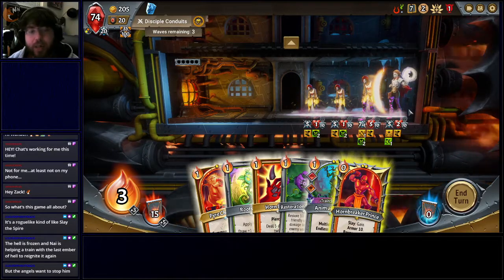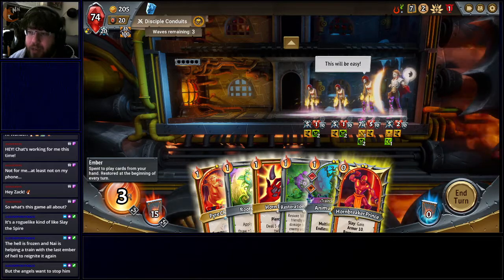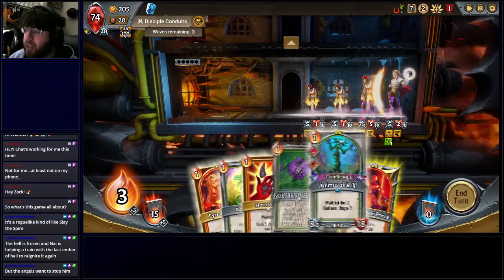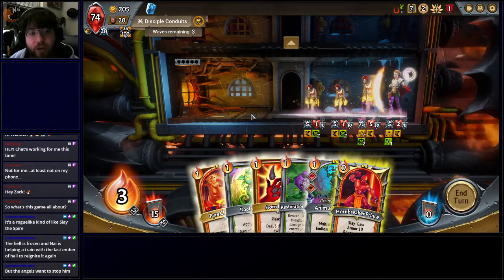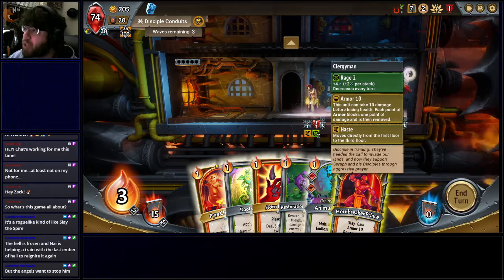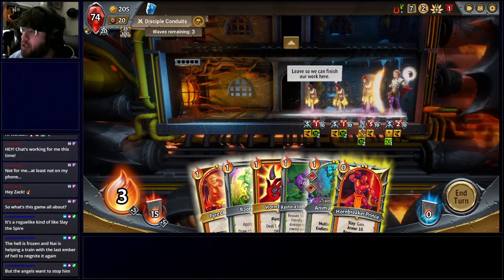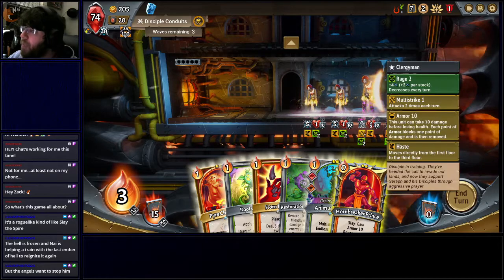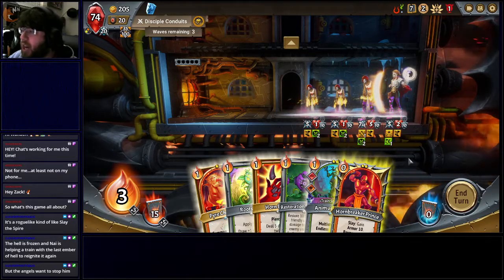Enemies always attack first unless I have an ability called Quick, so I have to be aware that enemies are going to attack. They have damage here: five damage, five damage, seven times two damage, five damage. So right now I'm looking at 14, 19, 29 damage. If I drop my Hornbreaker Prince in, it only has 15 health — it's just going to flat die. I need to find some way to get through this without having the Prince fall over.